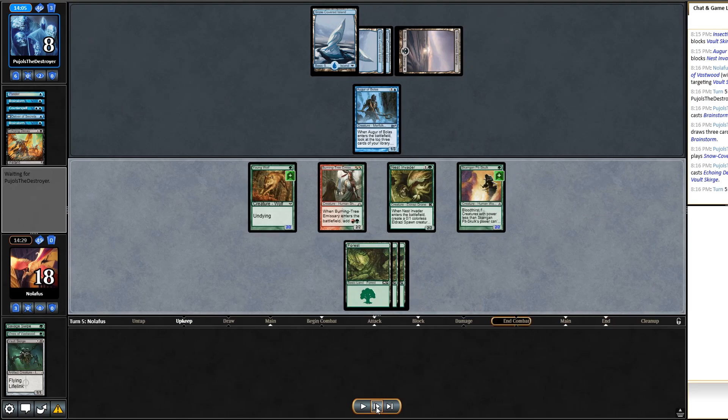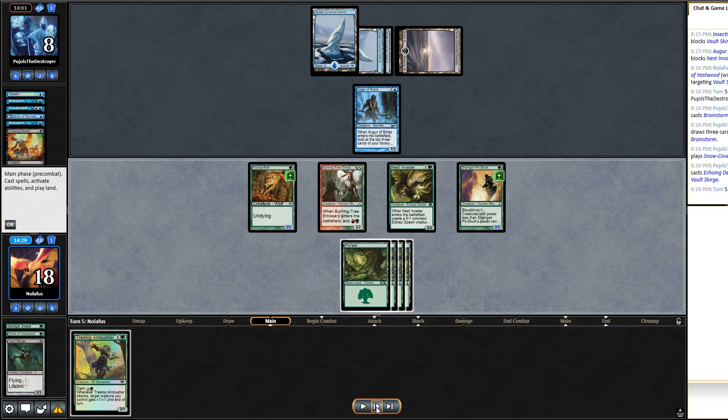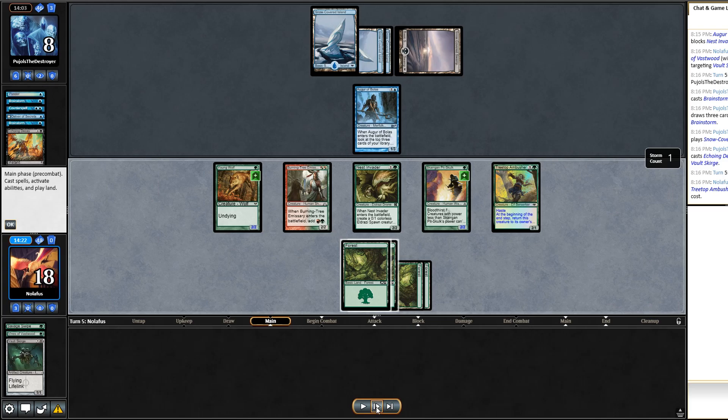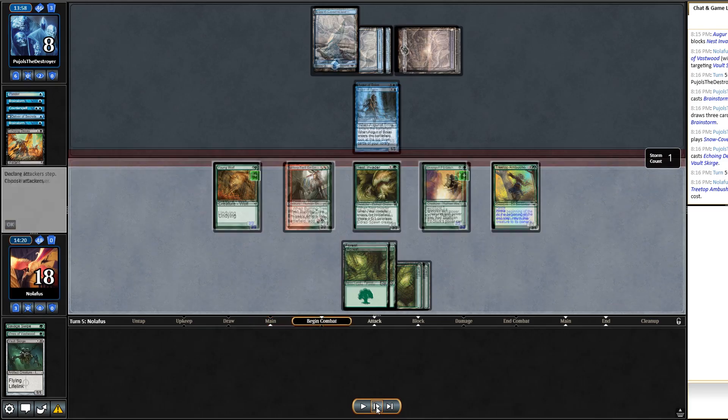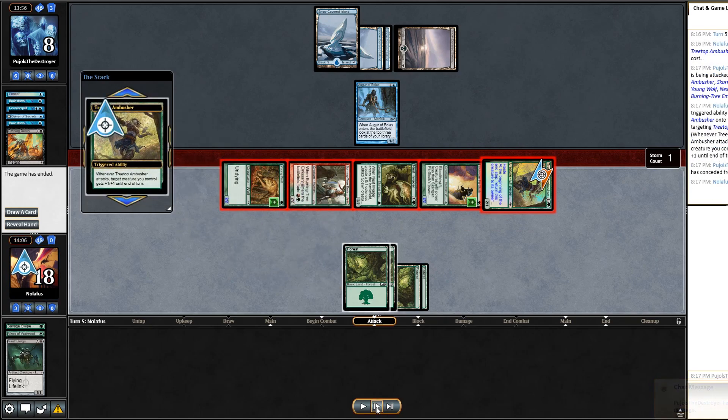They Brainstorm and then Echoing Decay the Vault Skirge — they're sick of that thing. I draw Treetop Ambusher, cast it for its dash cost, swing with everybody, and pump the Ambusher itself so it doesn't die — I can keep doing this turn after turn. They concede. We win match three! I am 3-0 at this point and on top of the world hoping the luck continues.